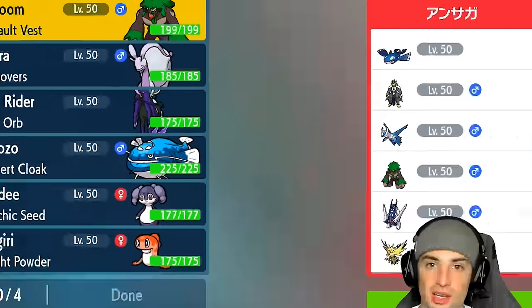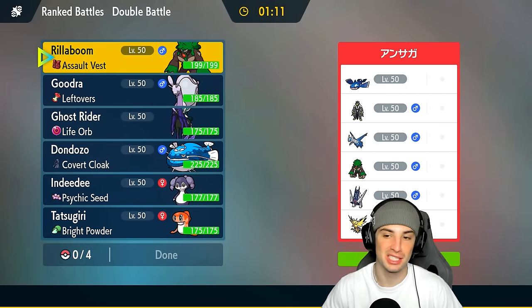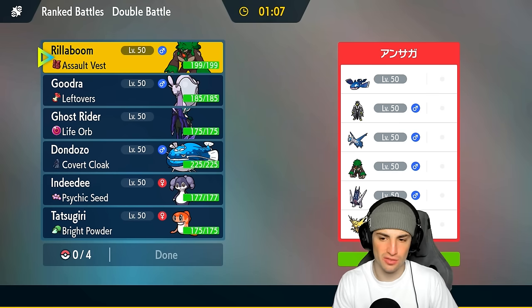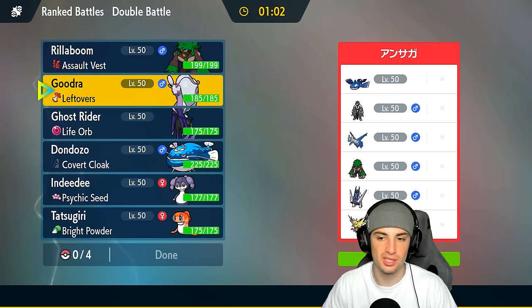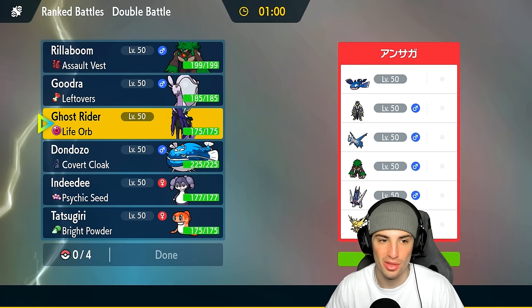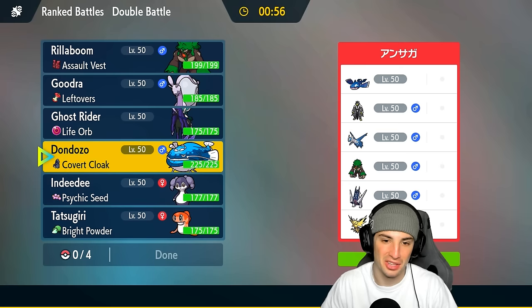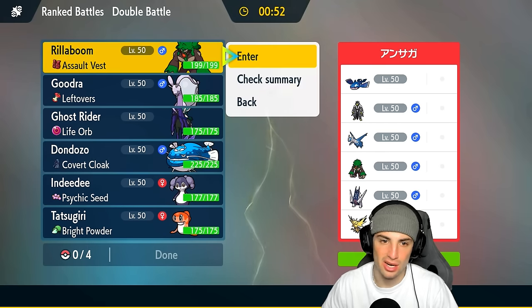We're going up against a Zapdos rain squad with Glalie — a couple of off-meta Pokemon in match number one. They got Kyogre as a restricted Pokemon, Urshifu, Archen, Ludicolo, and Rillaboom, so their team really focuses on rain. We have no weather control, but I like Rillaboom here. I probably want to go Don Dozo and Rillaboom for our lead — I think that could be pretty solid.